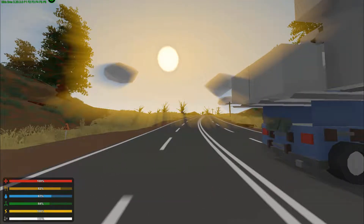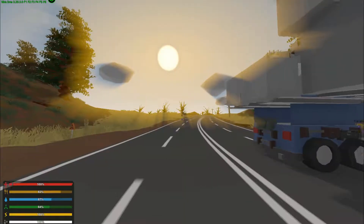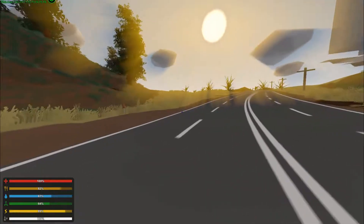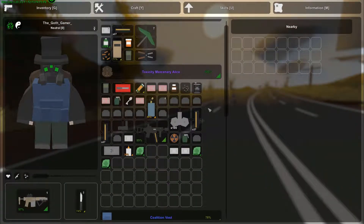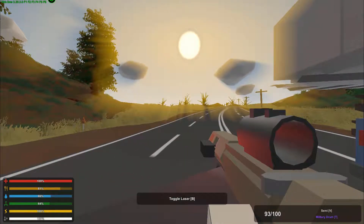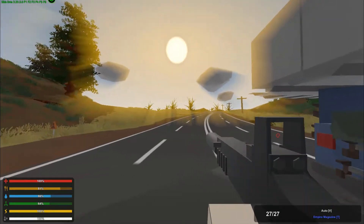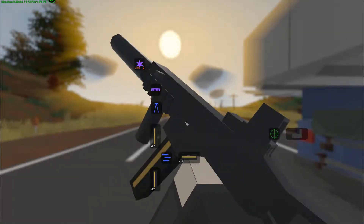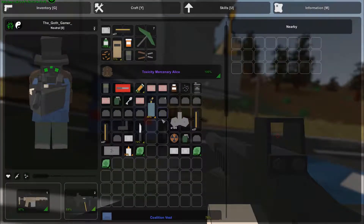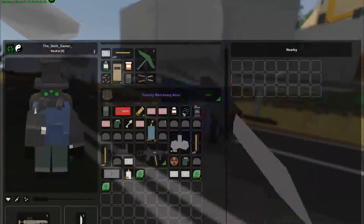I'm not sure if Thief stuff spawns in there, but if it does, I would like Thief Bottoms. Other than that, I'll just take whatever guns it gives me. I'm excited to see what we'll find — maybe an RPG, you never know. I've crafted up about 11 or 12 filters, and for weapons I have a Honey Badger with 193 rounds and my Empire with about 110 rounds. Let's just hop right into it.